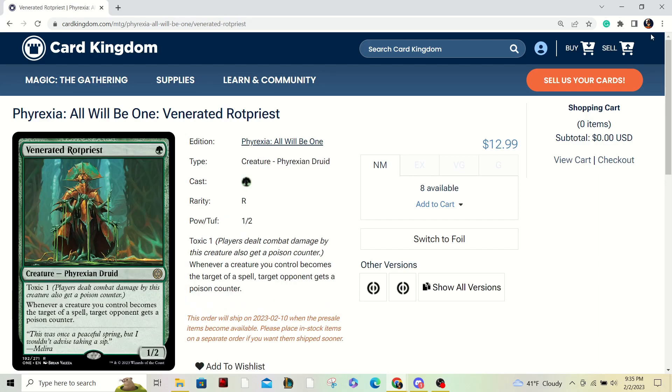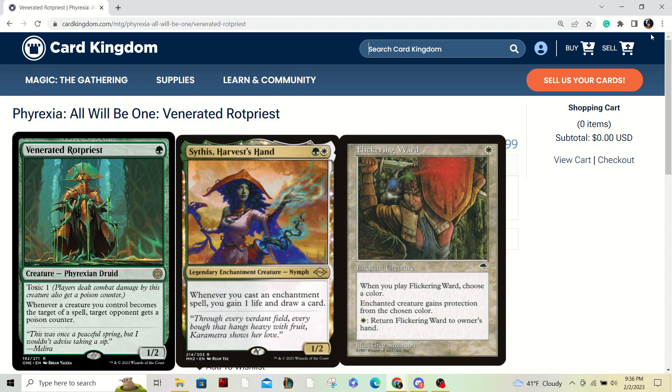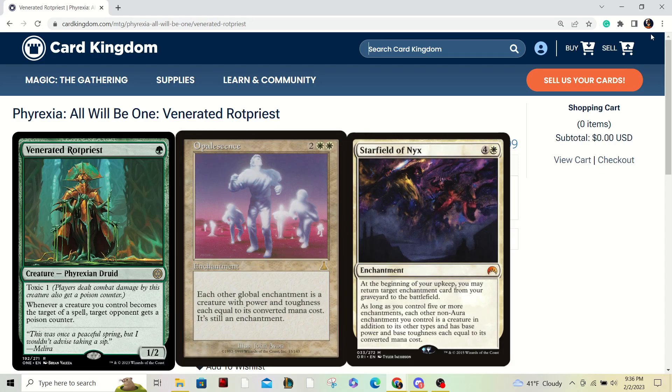One of my rare picks is Venerated Rot Priest. Most people think at first glance this just scares people from targeting your things, but you can break that by targeting your own stuff. What first came to my mind were Selesnya aura decks — the two-drop that lets you cantrip every time you cast an enchantment. You play Flicker Ward so you get multiple cast triggers and draw more cards off your engine pieces. So you pair this in that deck, you have an alternate win-con other than Opalescence or Starfield of Nyx — a much cheaper alternative.